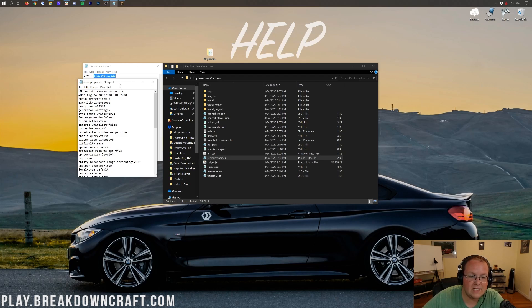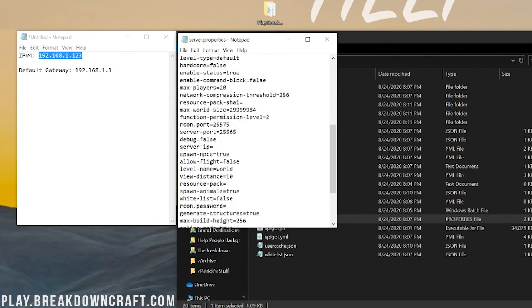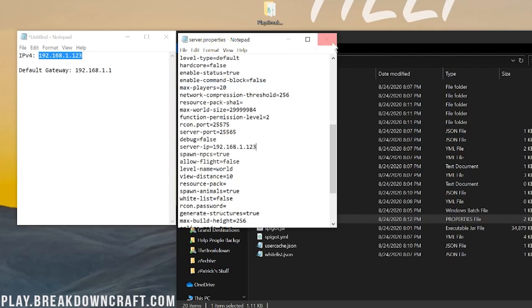Double-click server.properties and scroll down to find 'server-ip='. Copy that IPv4 address we used to join the game and paste it next to 'server-ip='. It should all be one string — 'server-ip=' followed by your IP numbers with no spaces. Then go to File > Save to save your server.properties file.